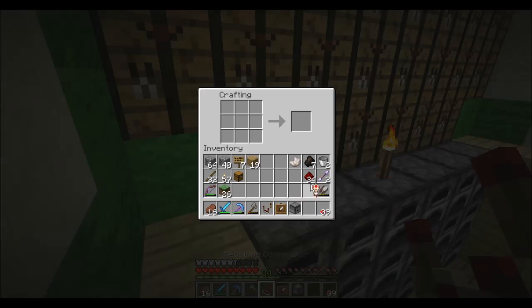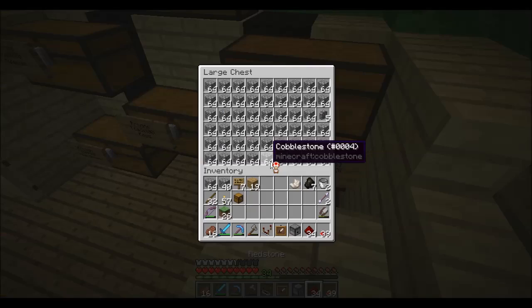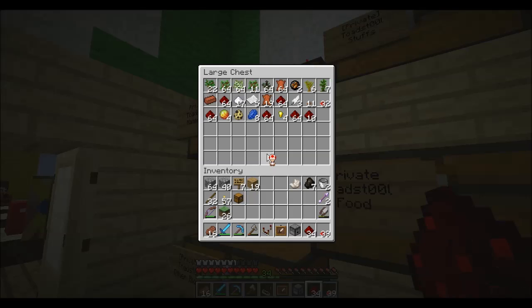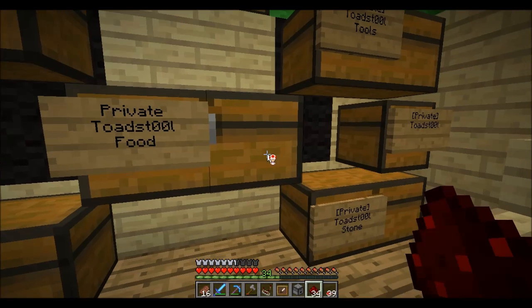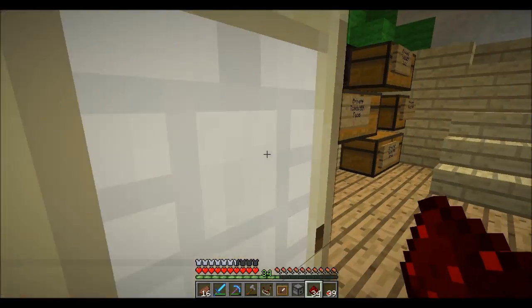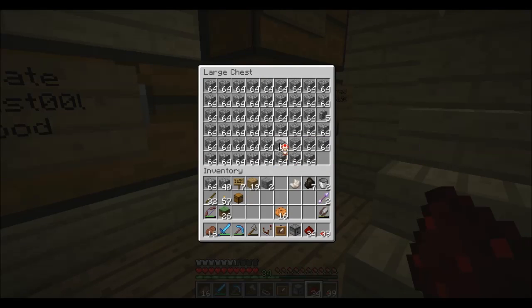The item frame may remove itself a few times, so we're gonna have to see. We need to put something in it that's not terribly expensive and yet kind of cool. Magma cream, I suppose — or some sort of food. Apples aren't expensive, or cookies. Let's use a cookie — cookies are great! Shall we use stone bricks? All right, stone bricks it is.